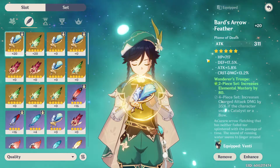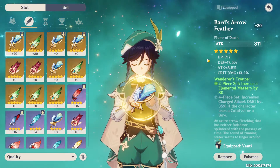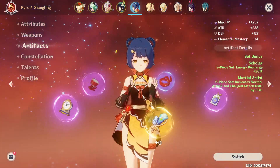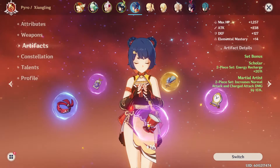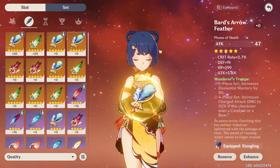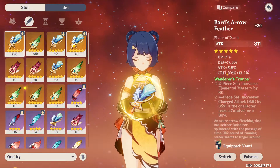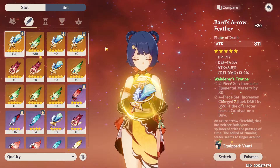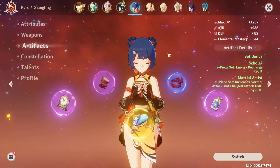A lot of people are finding they don't have enough ability to build enough characters. So by using hand-me-downs we can take something like this feather and put it on a character we're not currently using. If we look at Xiangling, she has mostly plus zero gear — she has one plus 16 fire cup that came from my Klee, which is also an example of hand-me-downs. But imagine we just took this feather I'm probably never going to re-roll and gave her this plus 20 feather instead. All of a sudden she has way more attack to actually use.